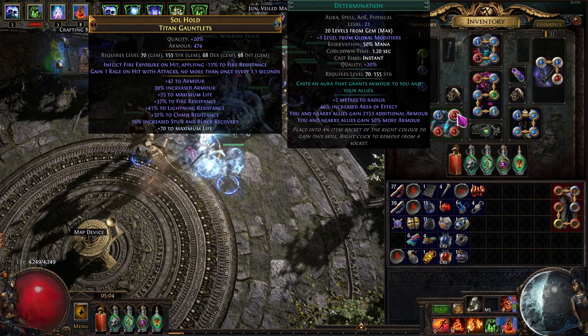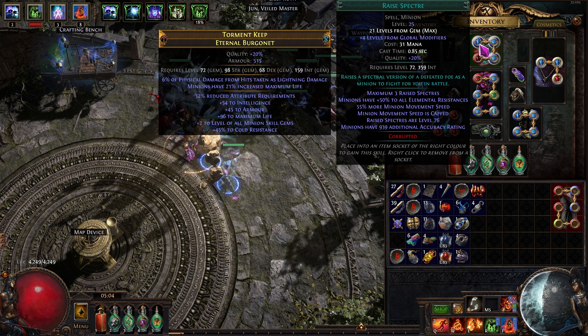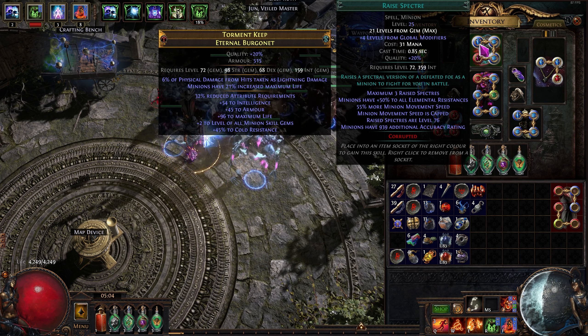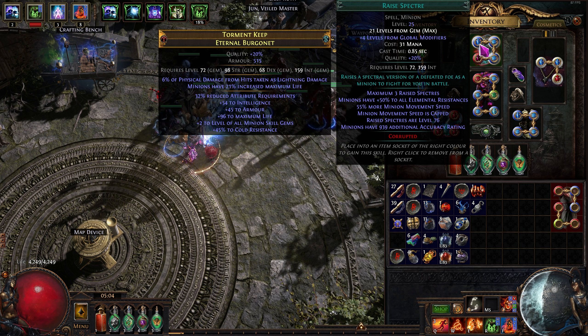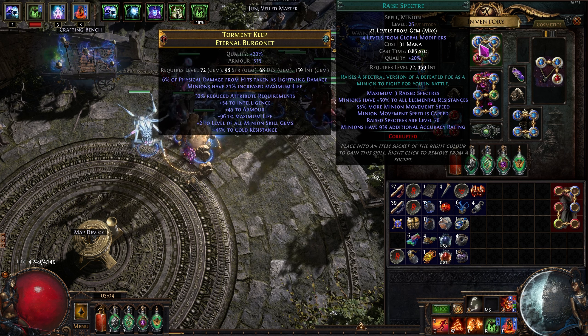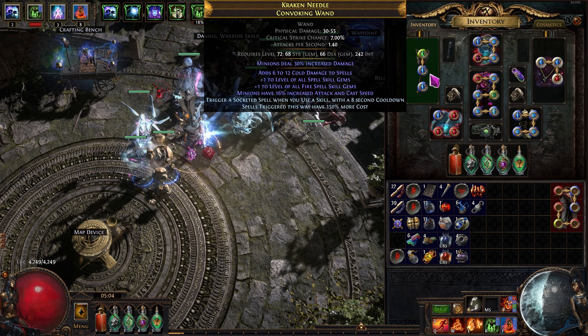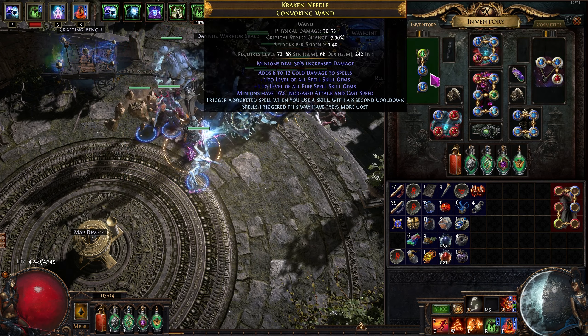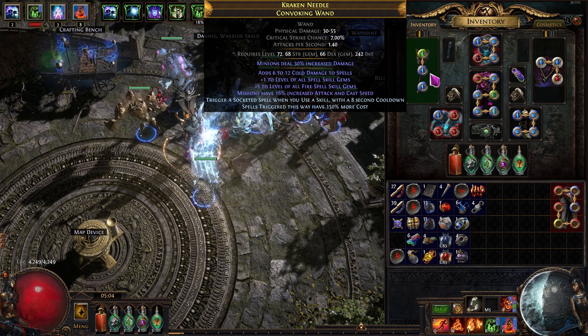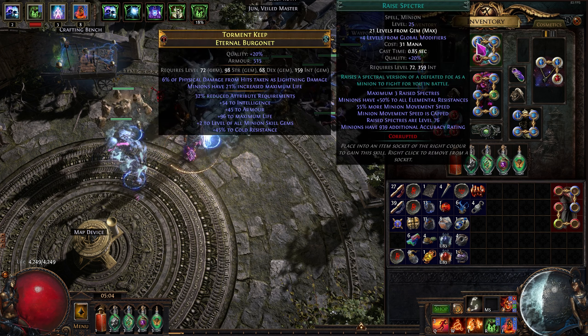Every single gem is quality — looking very nice. We ended up hitting on the first try a 21/20 Raise Specter, which officially puts us at level 25. You can get the extra level from your shield or from your Convoking Wand — preferably both, since that scales everyone's level instead of just the SRS.